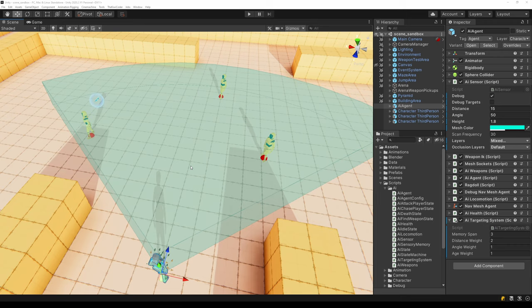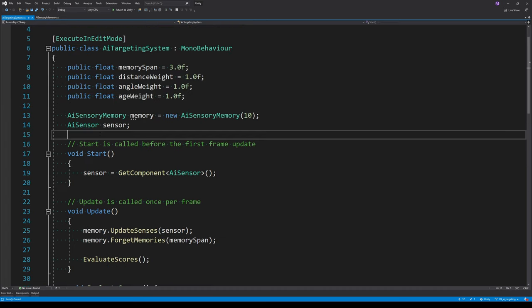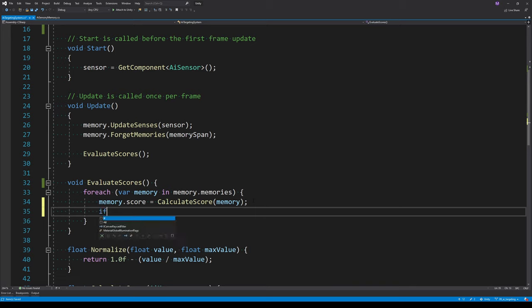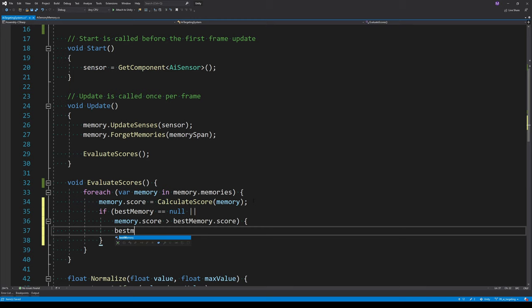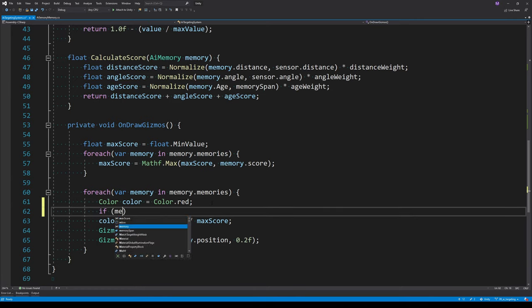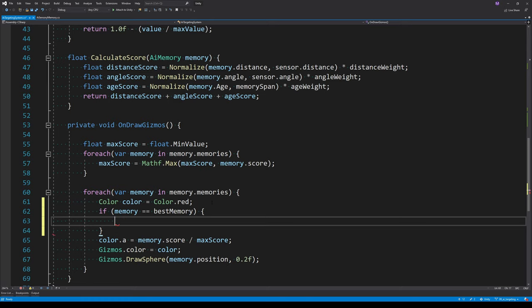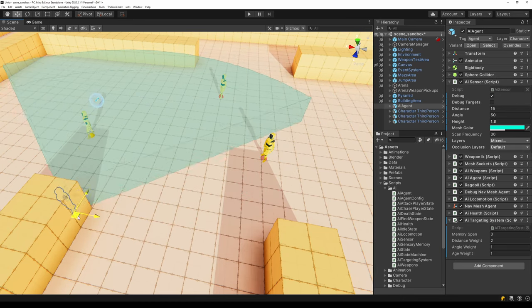Now that individual memories have been assigned scores, the next step is picking the memory with the highest score to use as the target. Inside EvaluateScores, I create a property called bestMemory. In the loop, if there's no memory yet we pick any; otherwise we pick whichever memory has the highest score. If a memory is the best memory, I render it a different color to make it obvious.